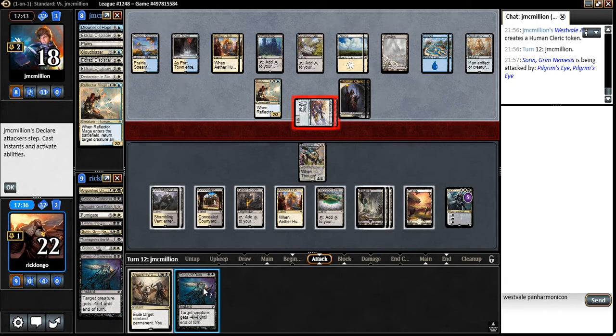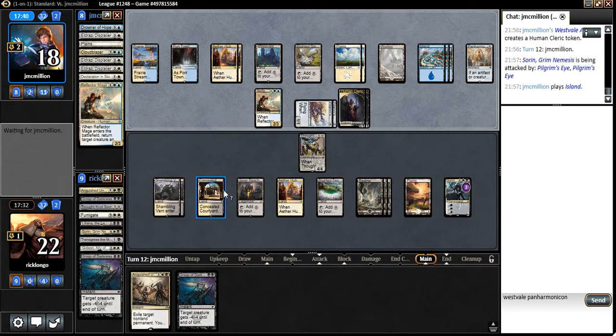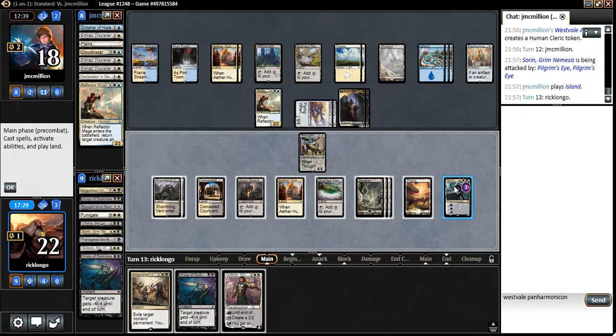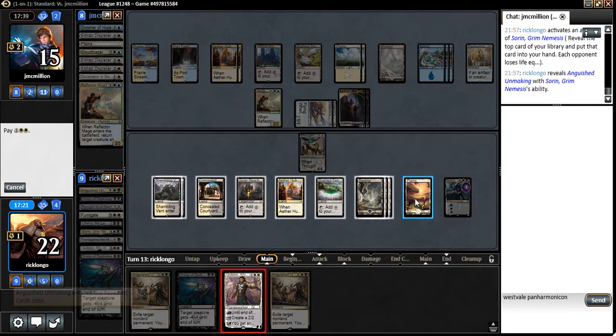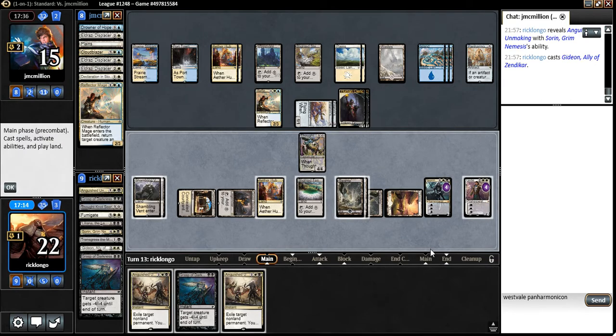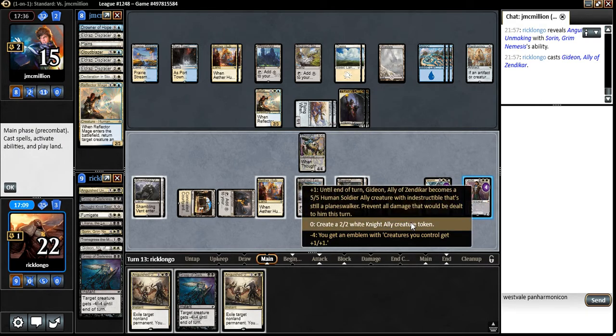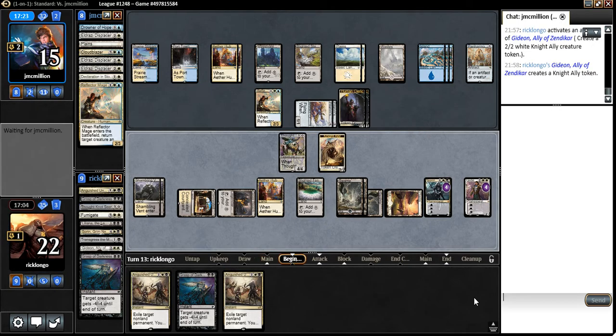He's attacking our Sorin — I don't think we need to Grasp one of them at this point. Alright, Blade of Selves — Gideon! Gideon is excellent. Now he knows we have an Anguished Unmaking, but he doesn't know we have two of them, so maybe that's going to come in handy. I get to play both Anguished Unmaking and Grasp of Darkness. Do we create a knight ally? I think we do. Let's see what he does — now he knows we have an Anguished Unmaking.